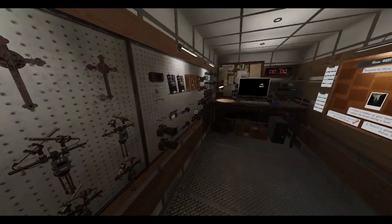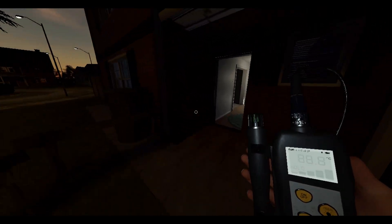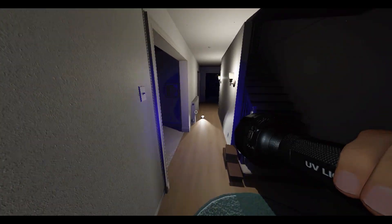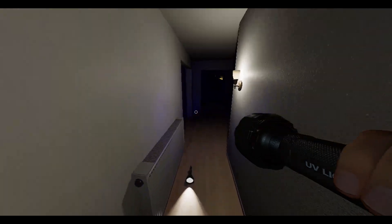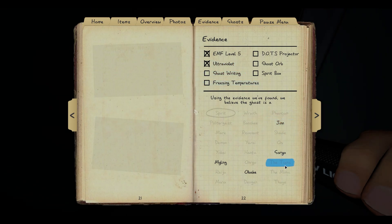I'm pretty sure the ghost is in that room. Let's grab these. I'm gonna check for UV first. I highly doubt we'll get UV, because that would be incredibly crazy. We got UV! So it's a Jinn, Goryo, or Obake. It's not a Goryo because they're guaranteed DOT. So it's Myling, Obake, or Jinn.